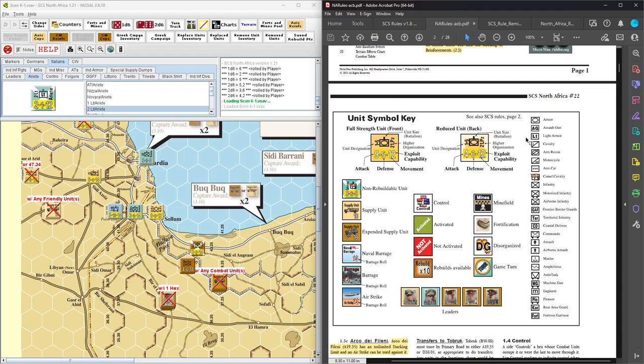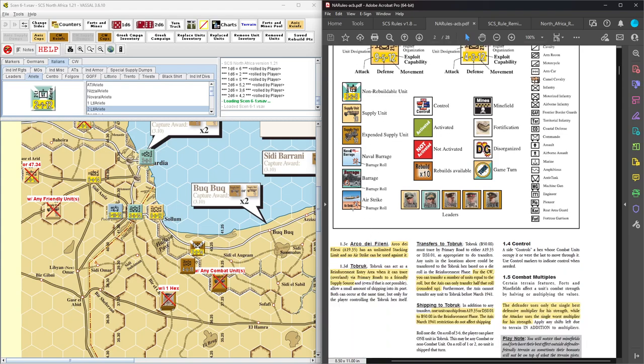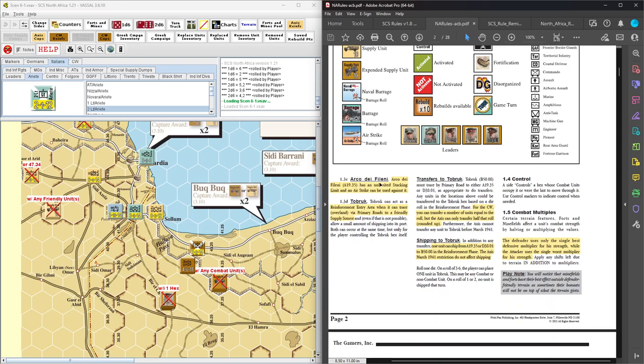They give us a unit symbol key: army, armor, assault gun, light armor, cavalry, armored cavalry, motorcycles, armored cars, camel cavalry — only in North Africa. Infantry, mech infantry, airborne, frontier border guards, territorial, anti-tank, machine gun, engineer. In general, these units are battalion strength. And there's that unlimited stack limit hex — Arco de Fileni — which must be some kind of staging area.